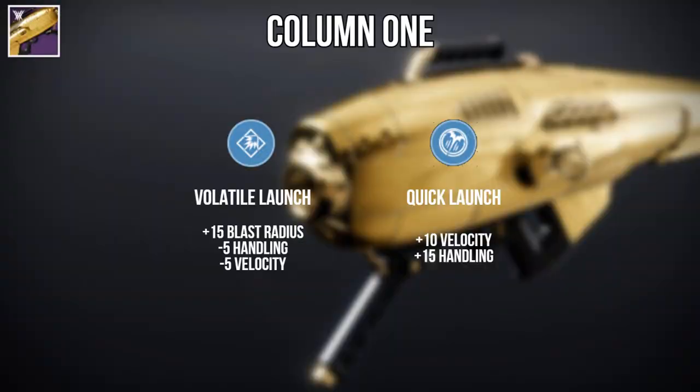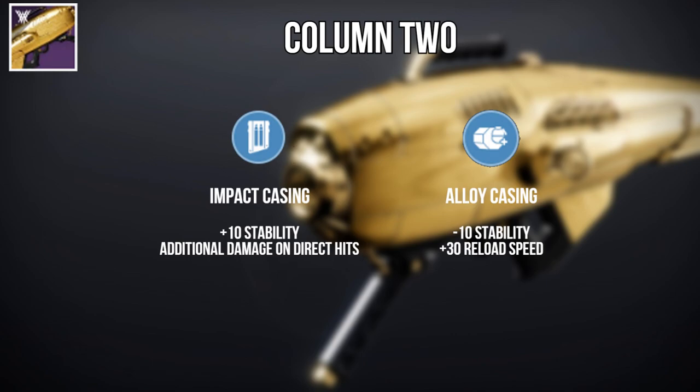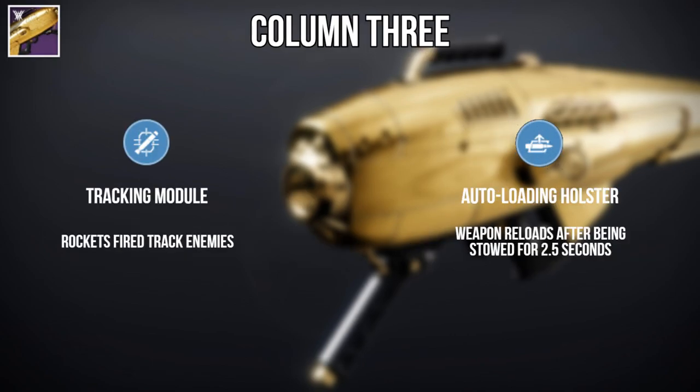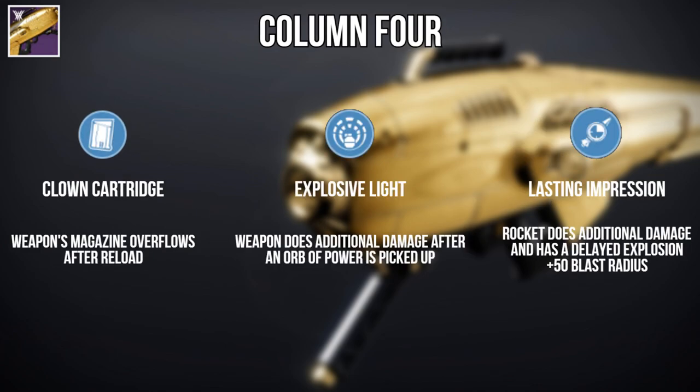For the weapon roll, aim for Volatile Launch or Quick Launch in Column 1, Impact Casing or Alloy Casing in Column 2, Field Prep, Demolitionist, Tracking Module, or Auto Loading Holster in Column 3, and Clown Cartridge, Explosive Light, or Lasting Impression in Column 4.